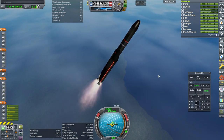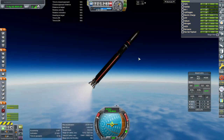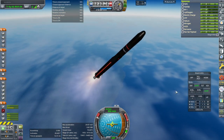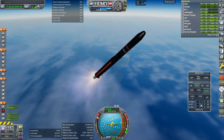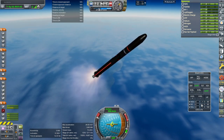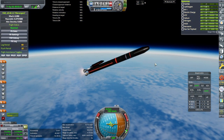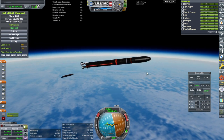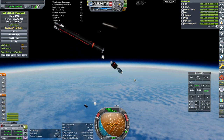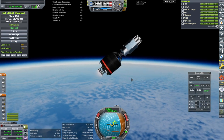Launch looks good. Oh, we lost one of the core engines — that's probably okay-ish, maybe. I'm not sure if the guidance can handle that; I didn't tilt them through the center of mass or anything. It's pitching down. Fairing set. I don't know if we can abort to orbit, but we're trying.